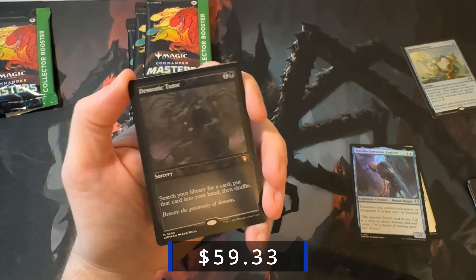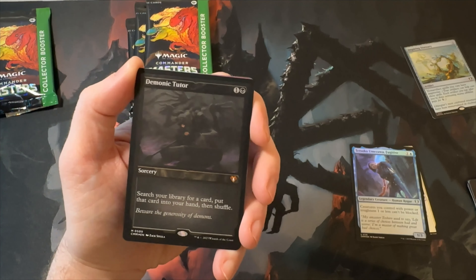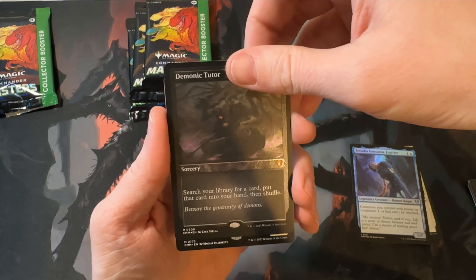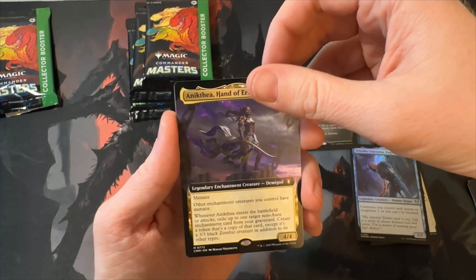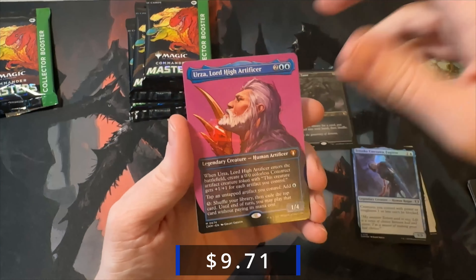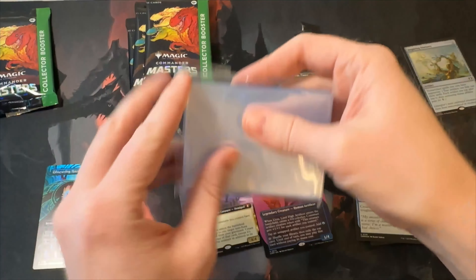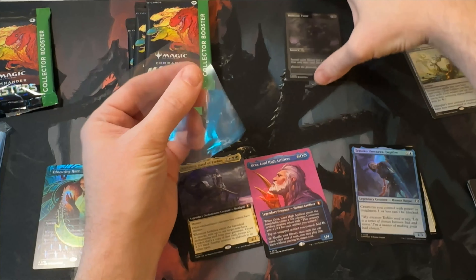Mythic: Demonic Tutor etched — let's go! What a hit, boys and girls. That is sick. That one's probably about a $50 card right there. Another mythic after that: Anika the Hand of — I'm butchering that — not sure what that's worth. Another mythic: Urza Lord High Artificer, non-foil, but not a terrible hit. And then Obscuring Haze — I really love the art on that one. But this Demonic Tutor, let's freaking go, that's what the doctor ordered.